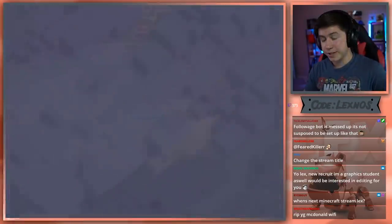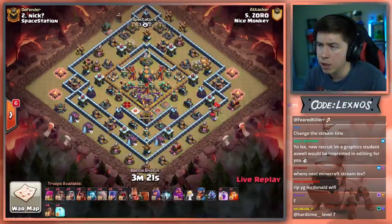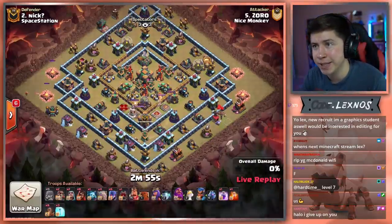Zoro is in with the next attack on Nick's base, coming in with... Log Launcher, Mass Golem, Mass Witch. It's the Go Wee Wee — and let's see if he will indeed go Wee Wee all over Nick's base.